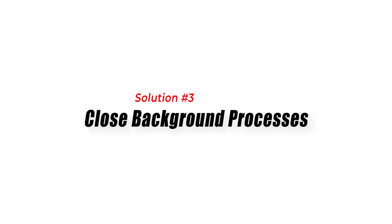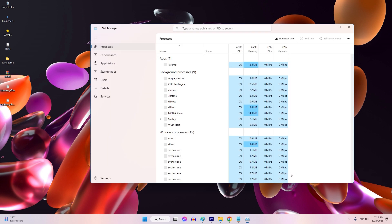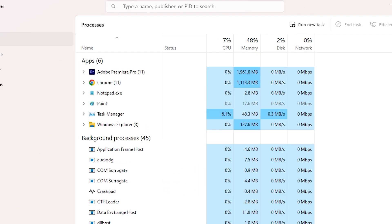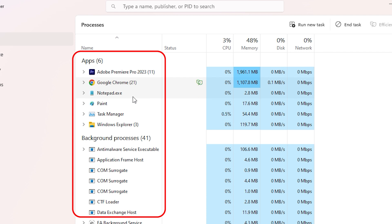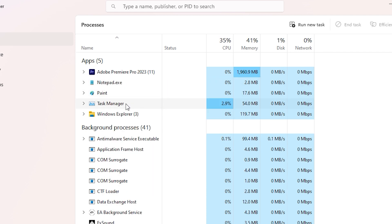Solution 3: Close Background Processes. Background processes and resource-intensive applications can interfere with the game, causing crashes. Closing unnecessary programs and disabling background processes can help resolve the issue.